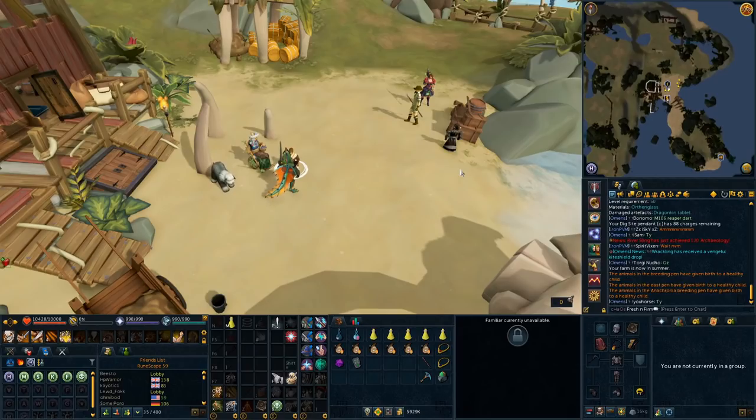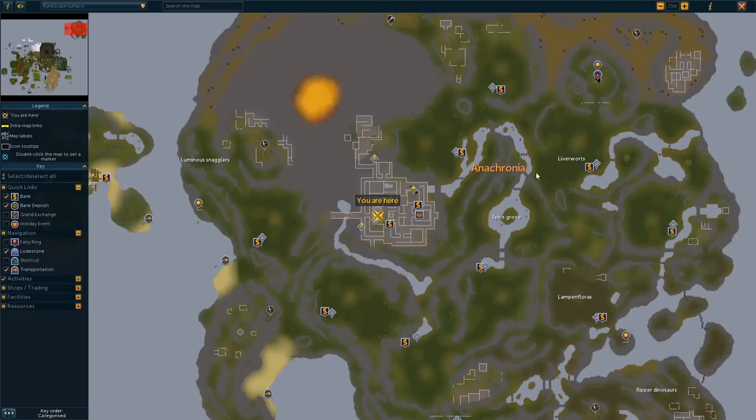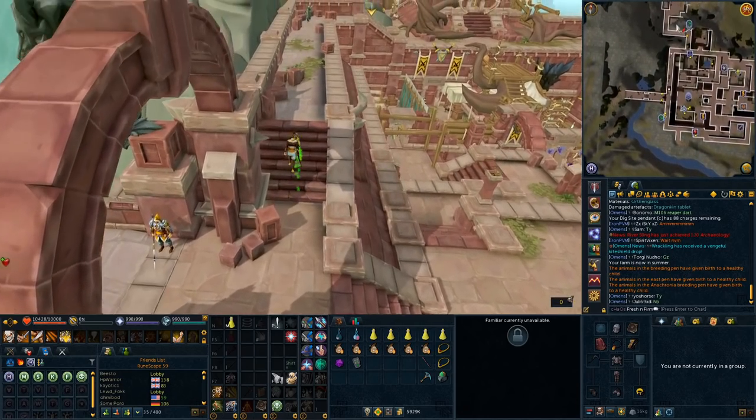You need to go to the ruins in the northeasternmost part of Anachronia. If you've done ancient Zygomites, you'll likely have visited there. It's a bit of a trek from the base camp. You can either take the agility course over to Herbie-Werbie and come around, or just walk from the base camp if you don't have the agility level. Either way, get to those northeastern-most ruins — I'll see you there.